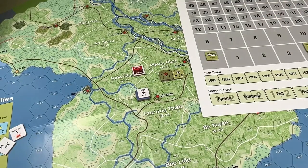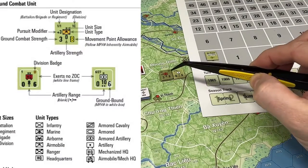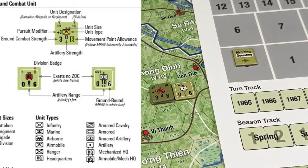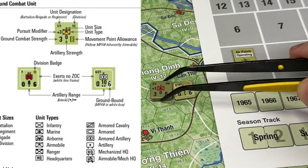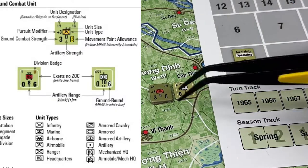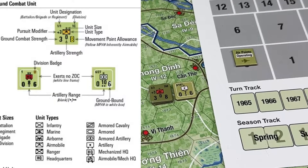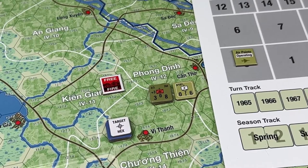If you're wondering what the counters mean — the ground combat factor is on the left, artillery is in the middle if there's any intrinsic artillery, and movement points are on the right side. The pursuit modifier is this number here — plus three and plus three, very good at pursuit. So it's ground combat, artillery, movement, pursuit — just remember that. Then you have unit type, unit size, etc., and the colors. There's ANZAC, Philippines, Thailand — a whole bunch of different colors in this game since it covers the whole war.